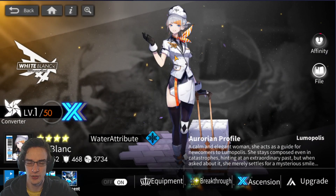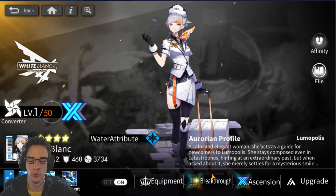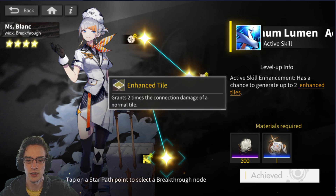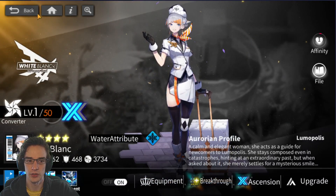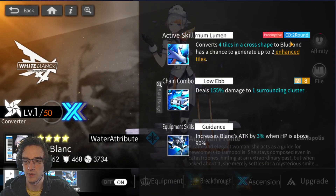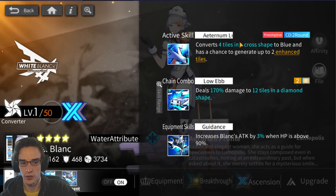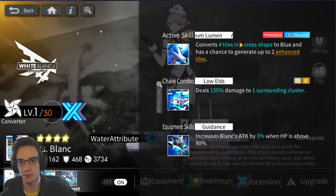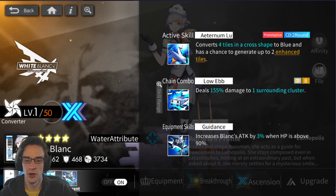Miss Blanc is a character a lot of people are trying to switch off, but she's free at the beginning of the game and you'll pull dupes of her. Once you get her max breakthrough, she gives enhanced tiles — granting two times the connection damage of a normal tile. So when you step on those squares you do more damage, and every little bit adds up. She's also a preemptive two-turn tile converter of four. I usually use Miss Blanc's ability first, then Sariel's after, which gives me on average five to six extra tiles in a combo, making it possible to get a 15-combo straight out of the gate every two turns.